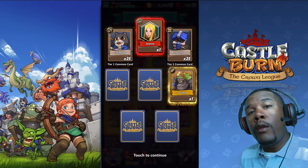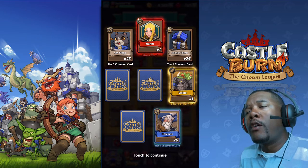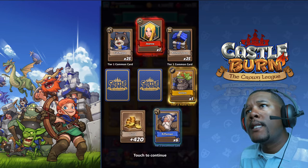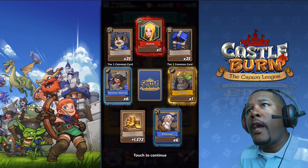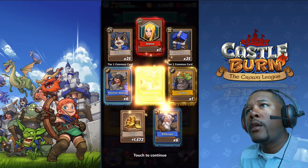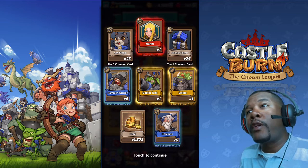Another Golem — so maybe I will use the Golem. It appears I could probably upgrade him. The Rifleman, more gold, the Hammer Warrior. Oh, another Goblin Tank — that's pretty good actually.